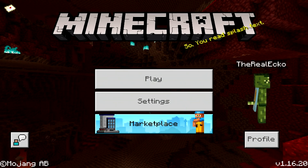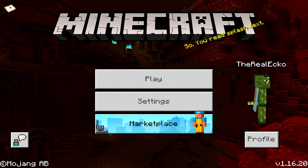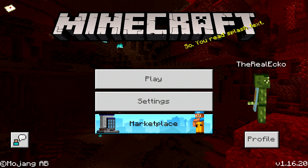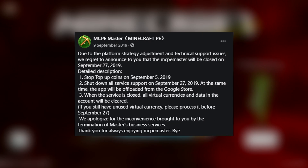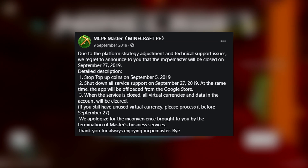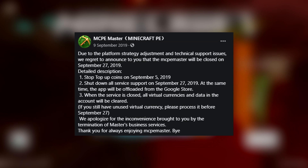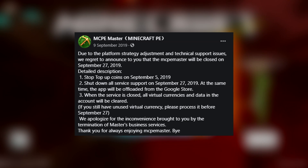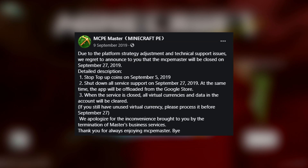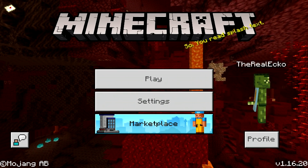One of the apps I previously checked out was called MCP Master. I found out via their Facebook page that they discontinued it last year. Their post says: 'Due to platform strategy adjustments and technical support issues, we regret to announce that MCP Master will be closed on September 27th, 2019.' It explains how to cancel your premium version and says, 'We apologize for the inconvenience.' That's the last thing they ever posted, so MCP Master is not coming back.